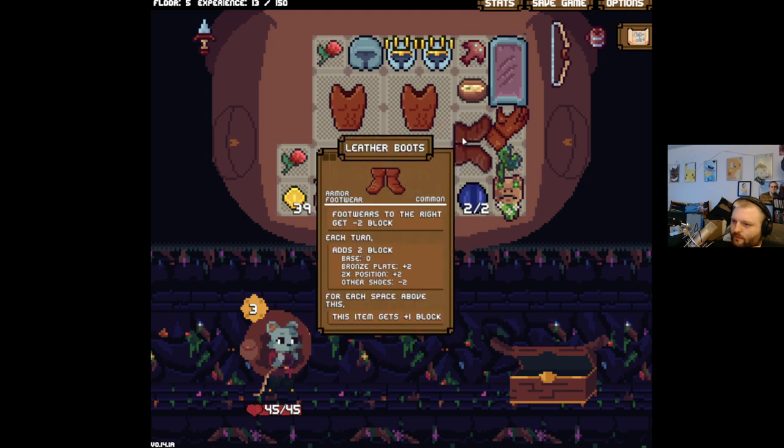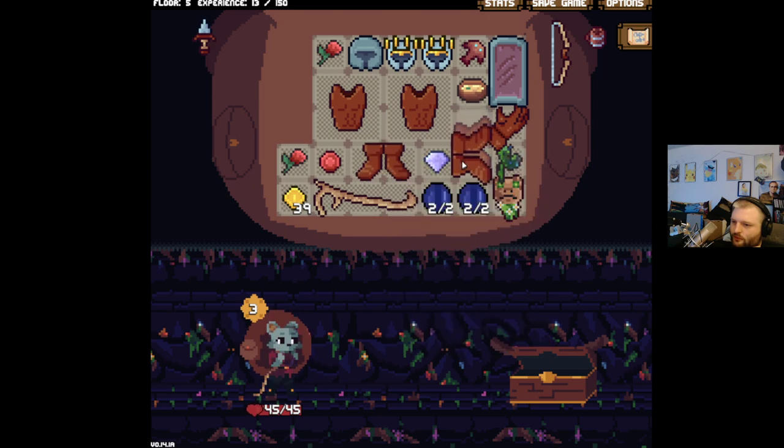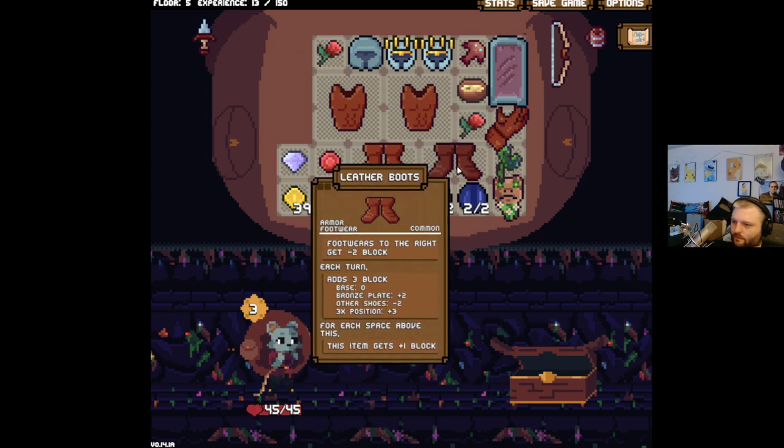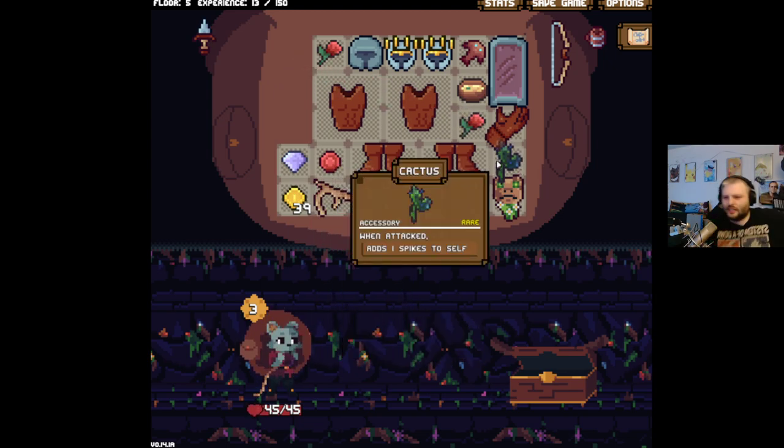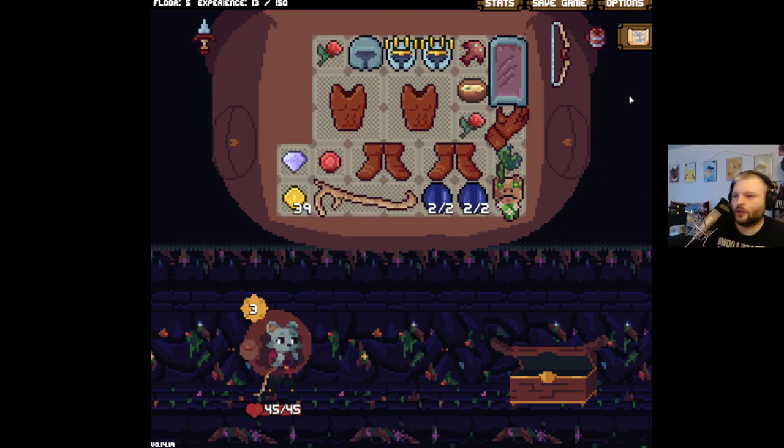How much do you give me? Two block. You're giving me seven. We put you here, put you here — how much are you giving me now? Three. Is that it? Only three. Why? Oh, because footwear to the right get minus two block. But it's still better than the other options for now.